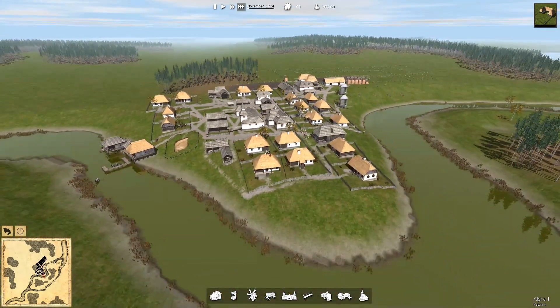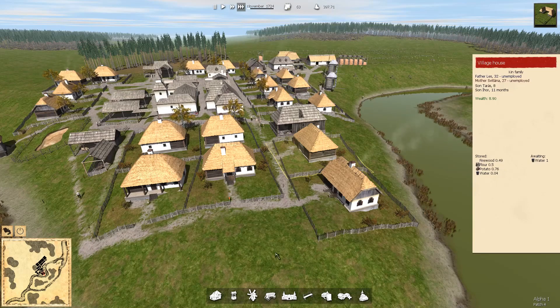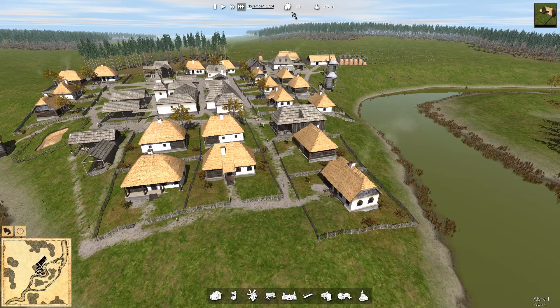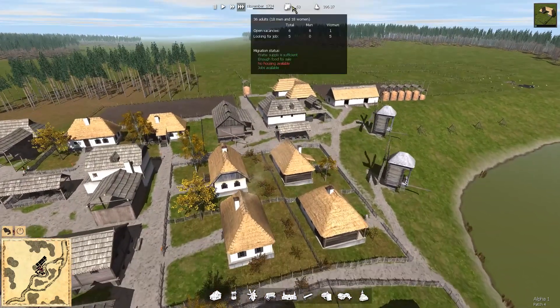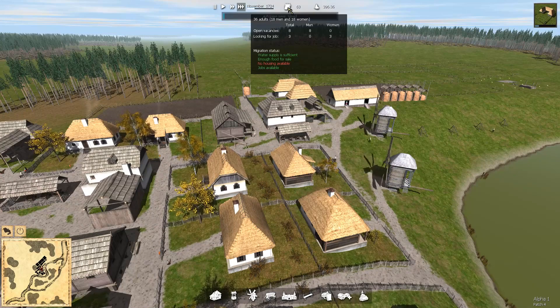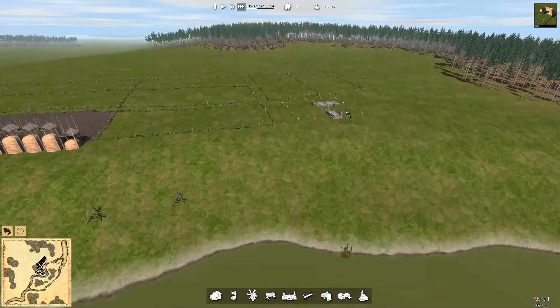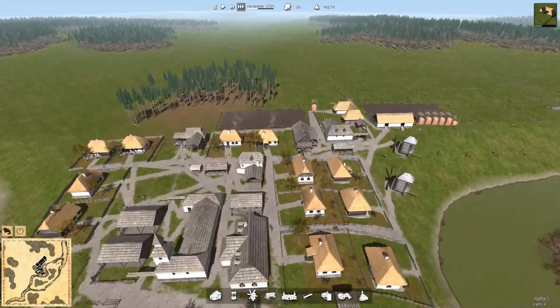We've got all of our houses built — sweet. We're up to 63 people now, but we still need loads more. Open job vacancies bouncing around four, eight, nine, eight — that's looking pretty good. Now we've got some extra people. We've only got one construction job going on, which is why the open vacancies has gone down a huge amount. So we can start doing some other stuff.